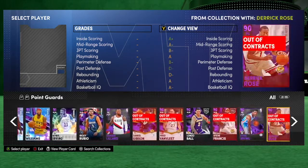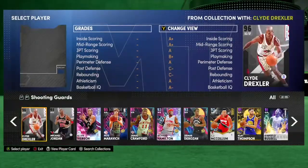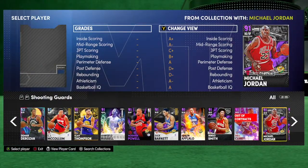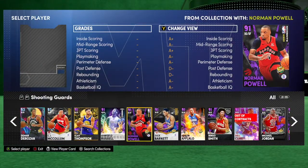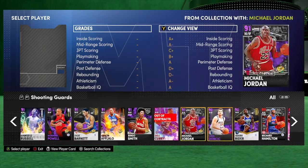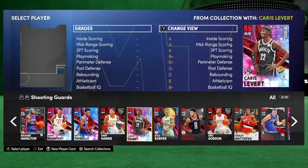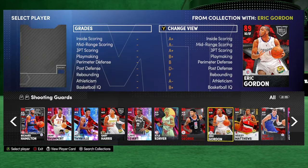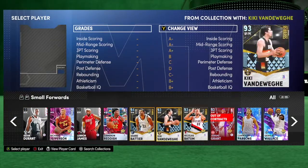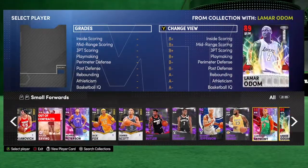Mainly, whoever your two highest players are, you basically want to dominate with them. A lot of these guys can stay out of position, but this new Norman Powell they released is definitely OP — I might have to make a triple threat with him. Honestly, as long as they got a ring next to them, you should be able to use them. Try to get people with a quick release — that'll help you a lot, along with defense.